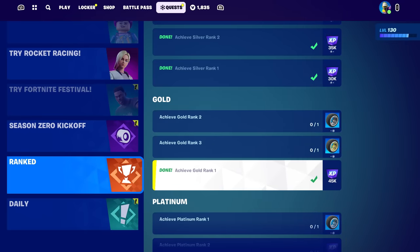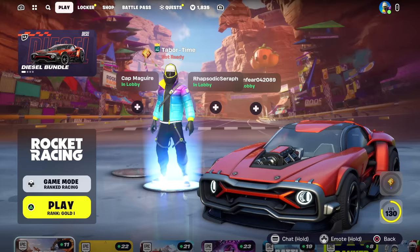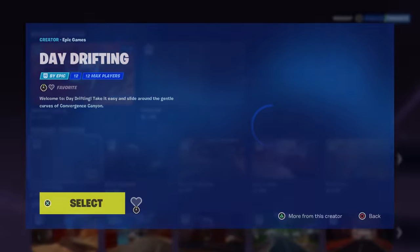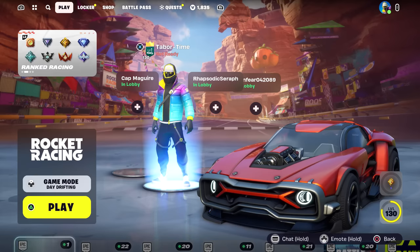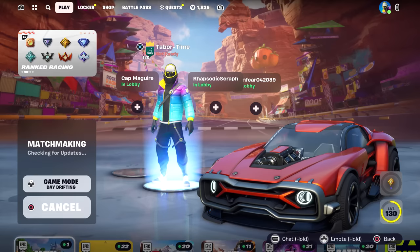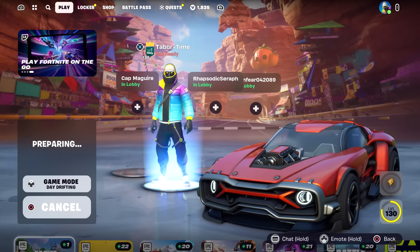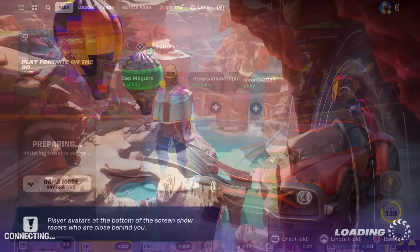Let me go down to Ranked - you can see I am in Gold, achieve Gold rank 1, there is a check right there. They don't tell us what kind of match we actually have to play, so I'm going to go to Rocket Racing and pick an easy map - day drifting - and play it. We're not even going to play ranked to see if this works, because it just says play one full race and the quest should complete.